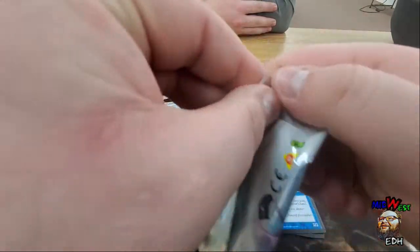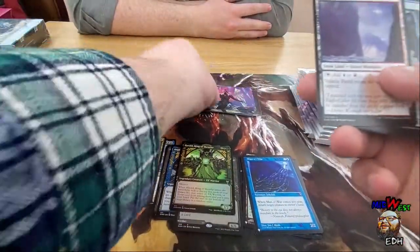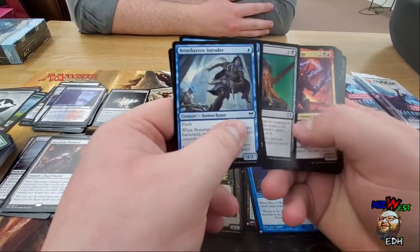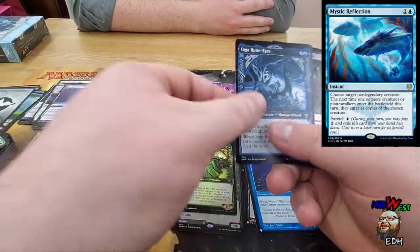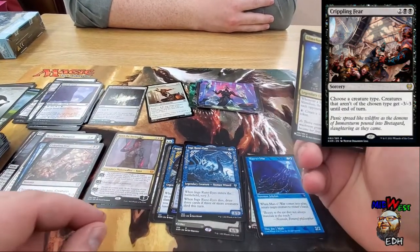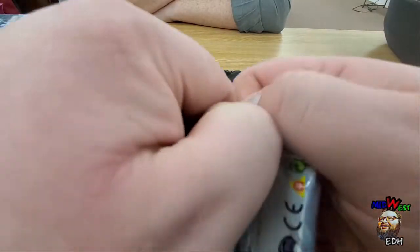I don't know if that's a good card or not. Reflections is a pretty great card. Clipping Fear, Inga Rune-Eyes — my boy Slime Foot!